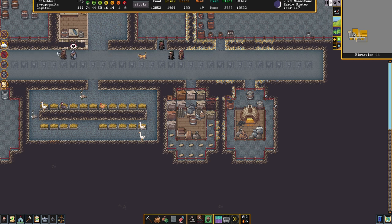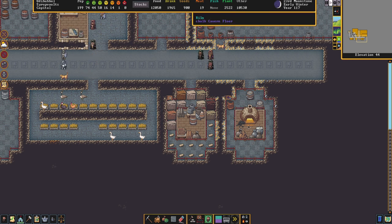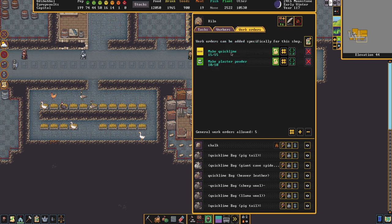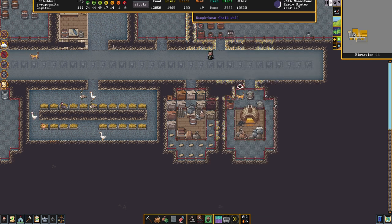Here in Syrup Vaults we like to do the most difficult and convoluted of operations, so we're going to make parchment instead — it's predominantly parchment that I make here. The first building we need is a kiln. The kiln is making plaster powder from gypsum, which I import, but it also has another work order to make quicklime. Somebody with the furnace operator skill will take a rock that is calcium carbonate — so that is calcite, chalk, which we have plenty of here in Syrup Vaults.